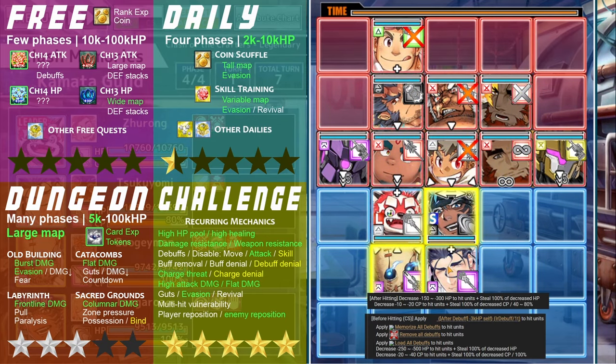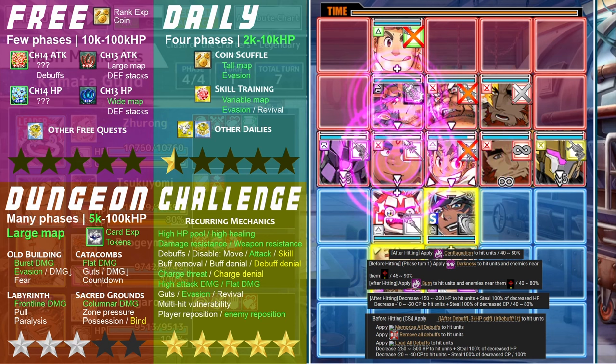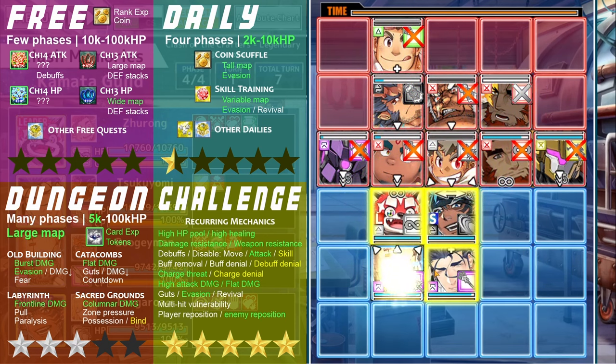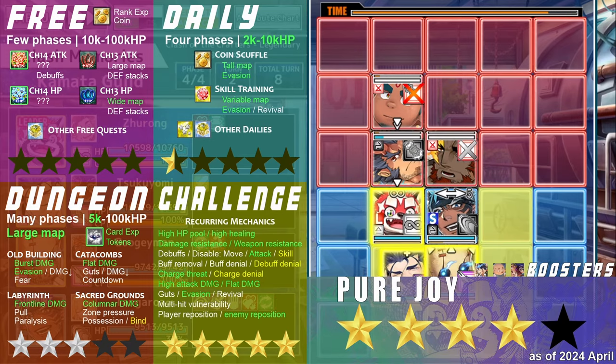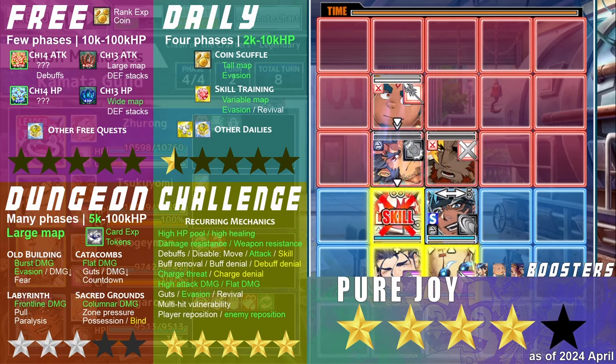Having the exclusive privilege to refresh all debuffs on the board, while being able to deal over 10,000 flat damage natively, Jurong is one of the most precious companions who can join you in this game. I'll protect you forever and ever, baby boy!